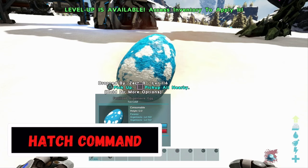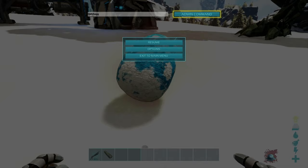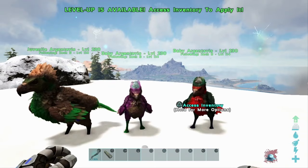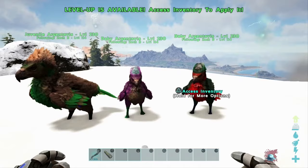To hatch eggs automatically, enter the command HatchEgg while making sure to look at an egg. The hitbox is kind of small, but if it works, it will instantly hatch the egg no matter what the conditions are. No more waiting on eggs.